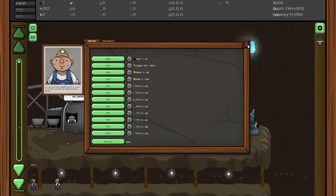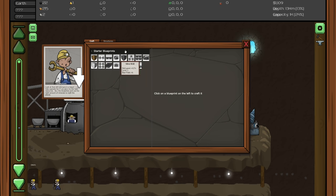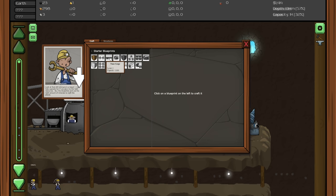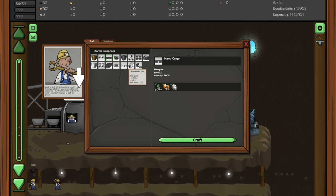One thing to note about the craft center: if I want a copper drill I can click on it and see it only needs money, but for things like a double fan or nano cargo I actually need copper and silver. Nano cargo is going to allow my storage capacity to go from a thousand to five thousand. Sometimes you need resources, so you don't want to sell everything all the time - pay attention to what your upgrades need.